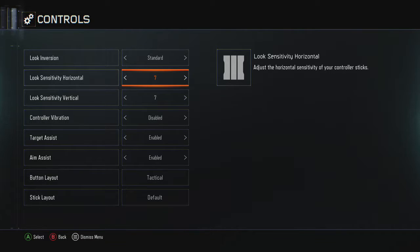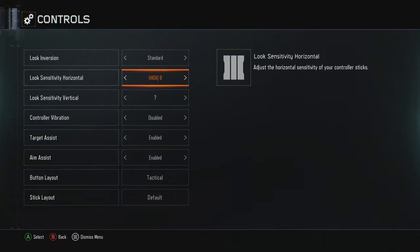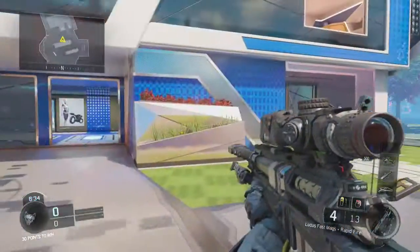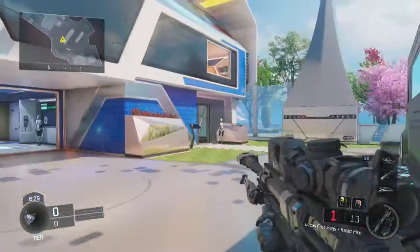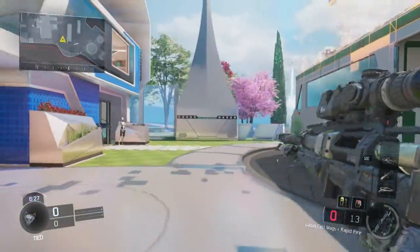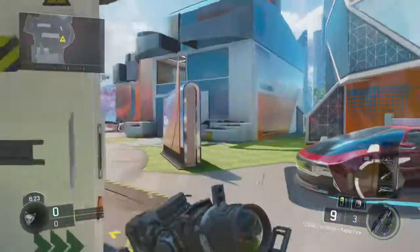I'm playing on seven sensitivity. Whenever you're sniping, if you go anything past like seven or eight it's going to be a little bit too high. So let's actually jump up the look sensitivity horizontally — see how much more difference there is? It's a little bit harder to get those shots dragged onto people. Yeah, it's a little bit faster, but you still have to worry about whether you're going to hit those shots.